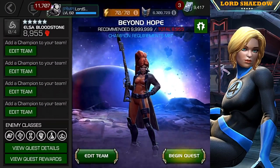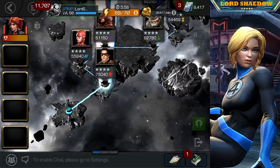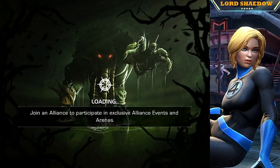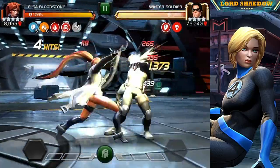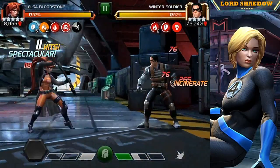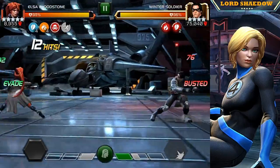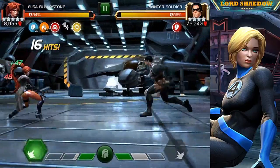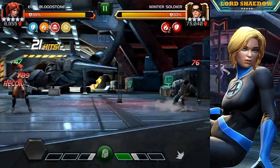We're going to go in with Elsa Bloodstone — no synergies, no teammates, just her — and we're going to see how she goes. I'll try to show you all of her animations and talk about what I'm doing. You saw that right there — that was a well-timed block, she evaded it, and I was able to go in. You saw her revolver. She does not take his damage very well. She did the evade again. Here's her special one — does some pretty decent damage.